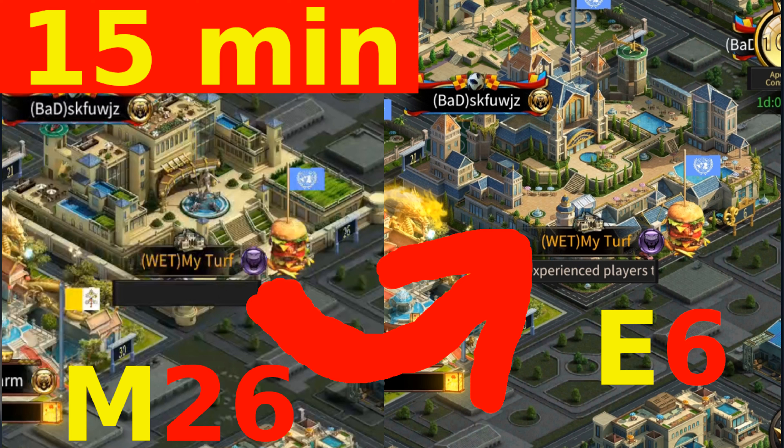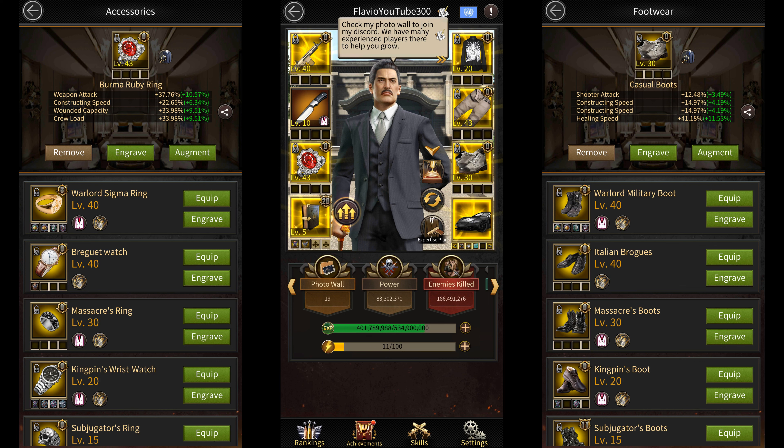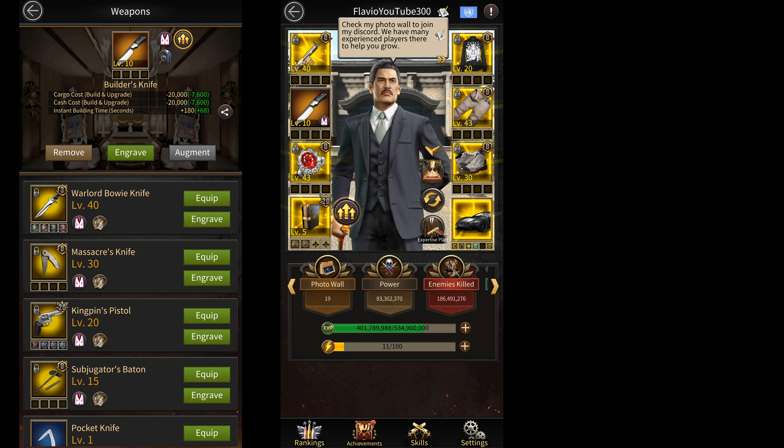Recently I upgraded my mansion to Elite 6 and I mostly used equipment that gave me construction speed for doing this. The only piece that didn't give me construction speed was my orange quality builder's knife, because there's no weapon in the game that gives you construction speed. So I decided to use the builder's knife instead, which reduces my resource cost a little bit and gives me some extra building time.